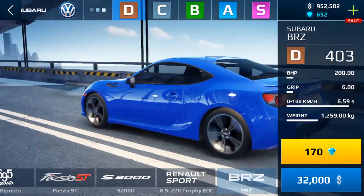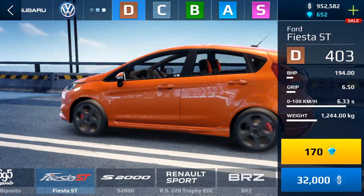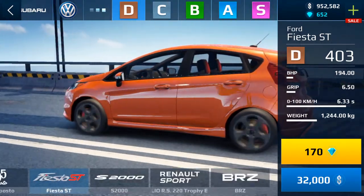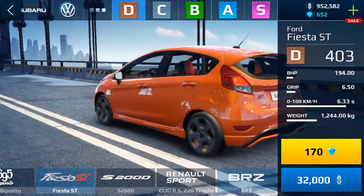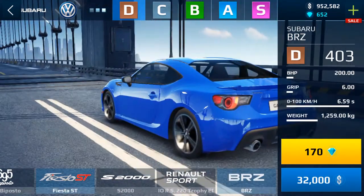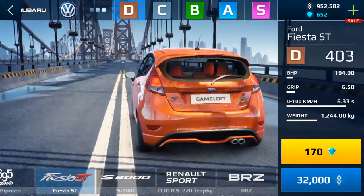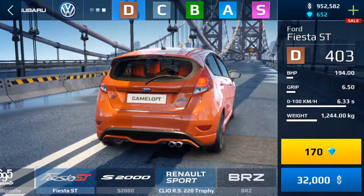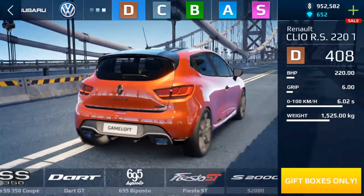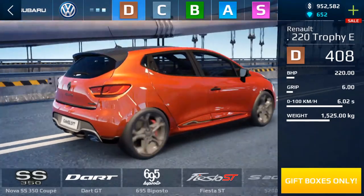The score system gives you a good way to measure whether you're going to win or lose the race you're going into, and it helps you know if you should be pink slipping or not. For example, if I have a 403 Fiesta ST — the second fastest D-class in my opinion — and I see a 403 BRZ, I'm not going to pink slip it. I might race it if I want a challenge, but I'll probably lose. If it's a Renault or something else, then I can beat it. So use the score system to match yourself up.